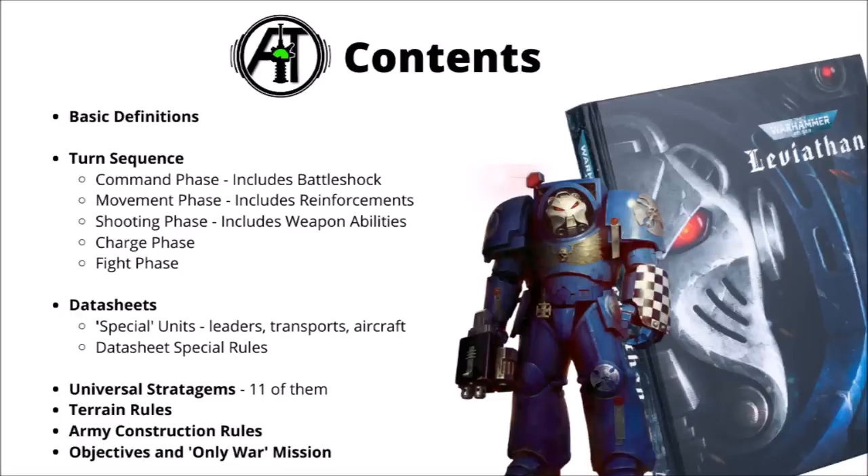The contents of the core rules for Warhammer 40k are: basic definitions, then the turn sequence covering the command phase, movement phase, shooting, charge, and fight phases. There's a quick section explaining datasheets, and sections for special units — leaders, transport, and aircraft. There are also rules for the psychic keyword, auras, 11 universal stratagems, terrain features, army construction, how we score objectives, and one mission called Only War — a nice straightforward starter mission aimed at newer players.